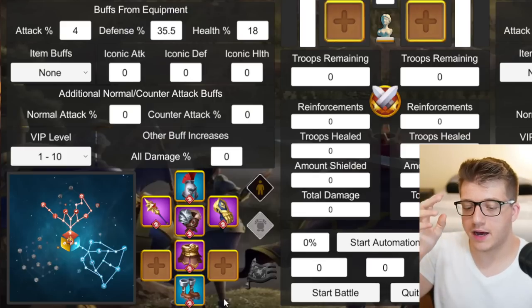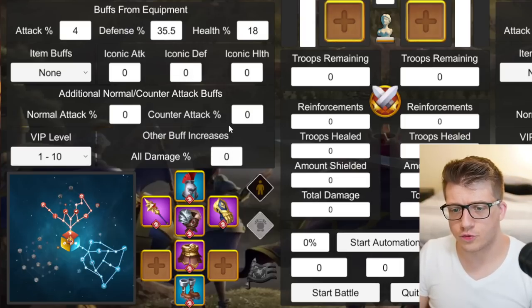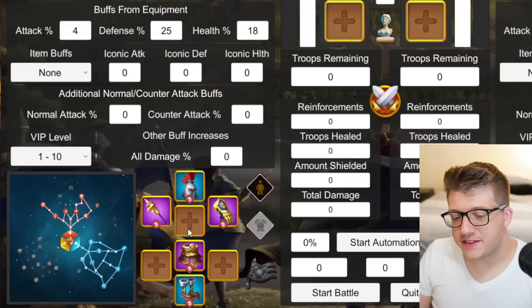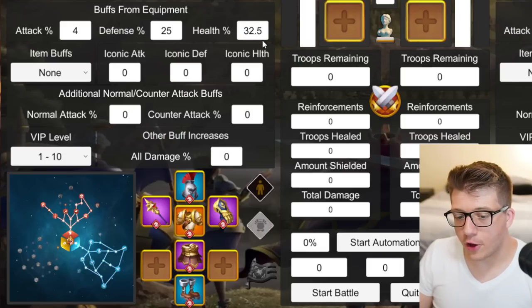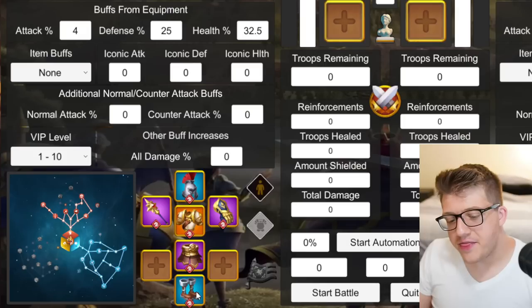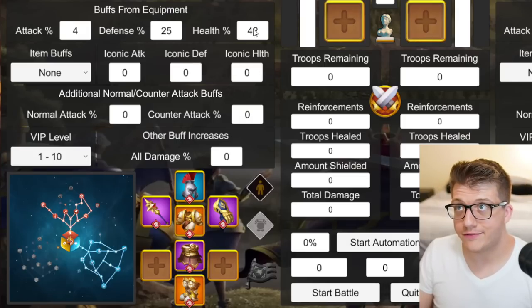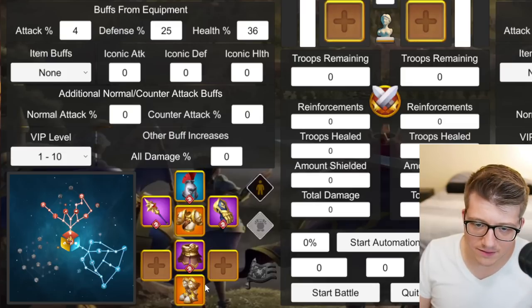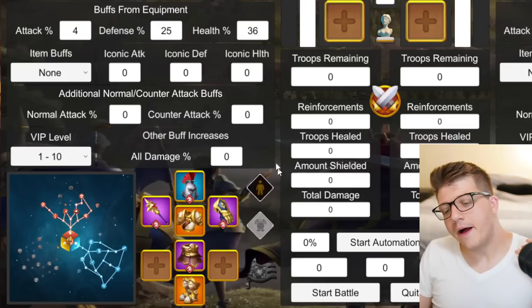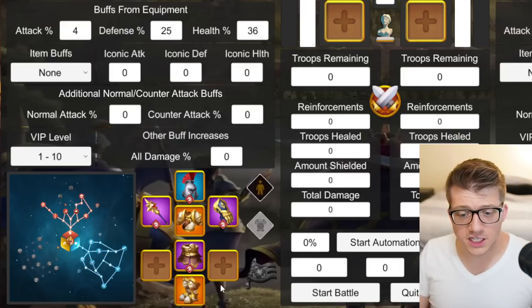Eventually replace the gloves with the Isset's Sufferance with a special talent — that's a really great play. This is a really solid mid-game build and you can PvP with it even in the late game. Eventually replace the chest with the Hellish Wasteland chest, which bumps up your health by an insane amount, and then lose the Windswept boots for the set boots as well for even more health.